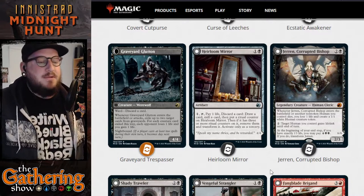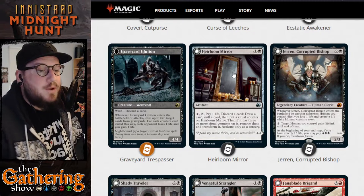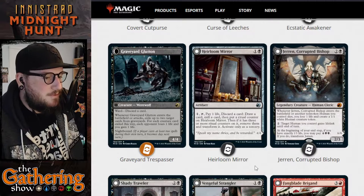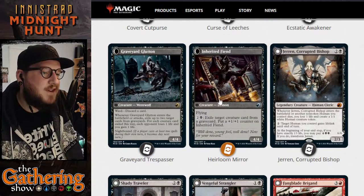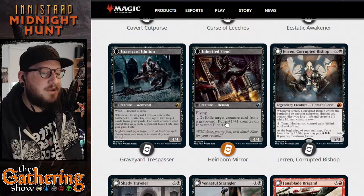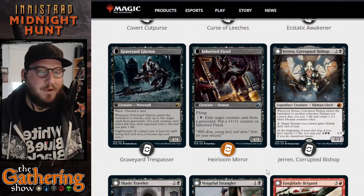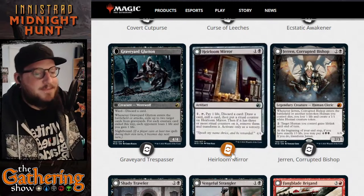The next black dual-faced card is Heirloom Mirror — 1 and a black for an artifact. Pay 1 mana and tap it to pay a life, discard a card, draw a card, mill a card, then put a ritual counter on Heirloom Mirror. When Heirloom Mirror has 3 or more ritual counters on it, remove them and transform it — only activate as a sorcery. When it transforms, it becomes Inherited Fiend, a 4/4 Demon with Flying. You can pay 2 and a black to exile target creature card from a graveyard and put a 1/1 counter on Inherited Fiend, making it bigger. Pretty sick.